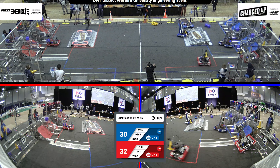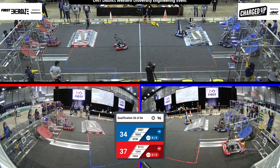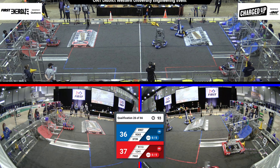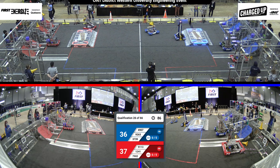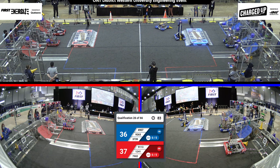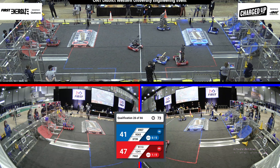Looks like 1241 is going to try to get as many links as they can in the upper grid before the end of this match. And the Thunder Stamps score the first link for the blue alliance. 1241 continuing those fast cycles between the loading zone and their upper grid — let's see if they're able to get this last link. And another one up for the Thunder Stamps; team 7902 is back in motion.